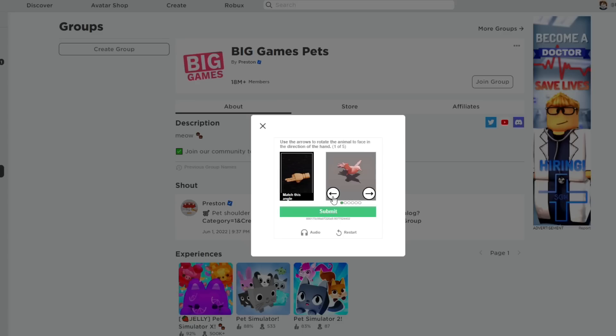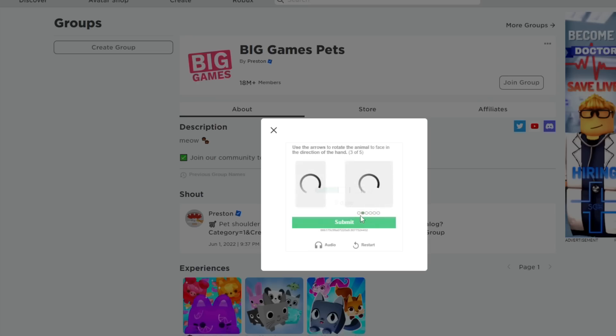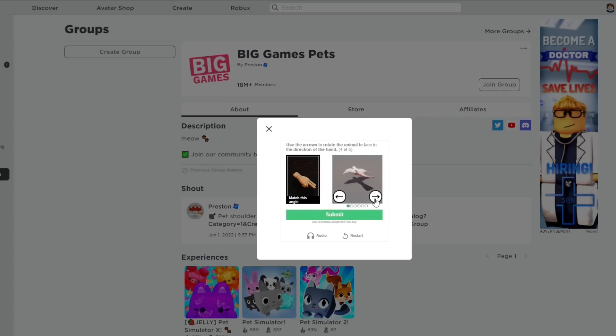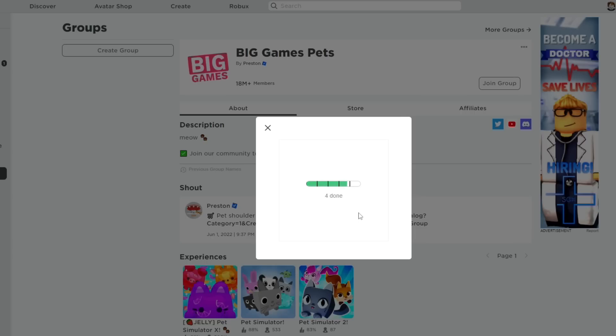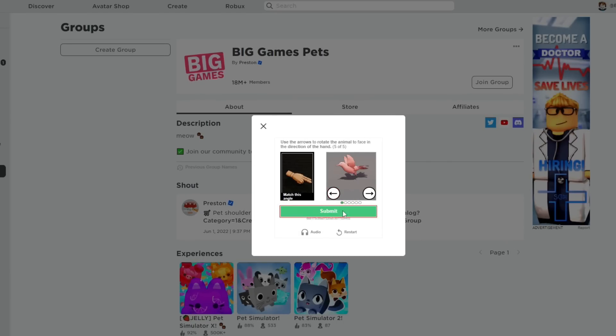Use the arrows to rotate the animal to face the directions of the hand. Bro, this is like harder than the maze. Oh my gosh — we gotta do this five times. This is absolutely ridiculous. This is the weirdest verification I've ever seen in my life.